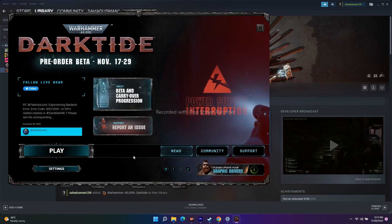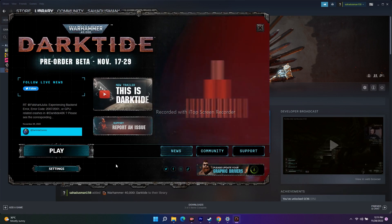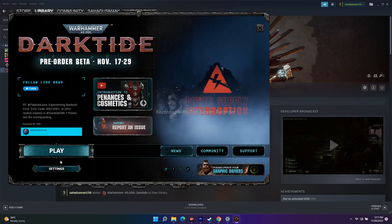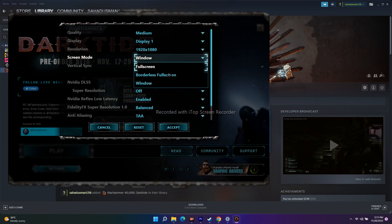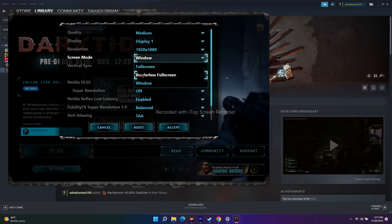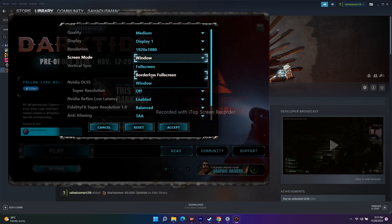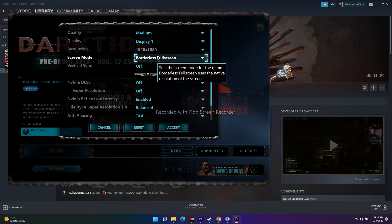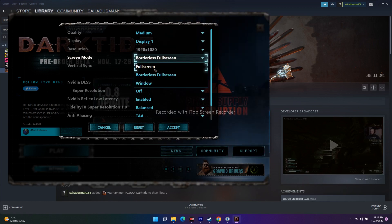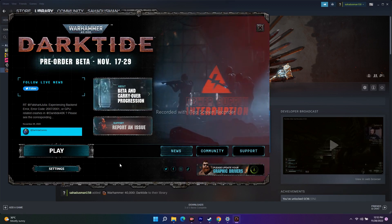The next fix is to switch the screen mode. Click on Settings and find the Screen Mode option. You'll see three options: Fullscreen, Borderless Fullscreen, and Windowed. Try switching from Windowed to Borderless Fullscreen, or vice versa, then click Accept and try to play the game.